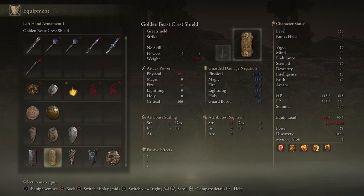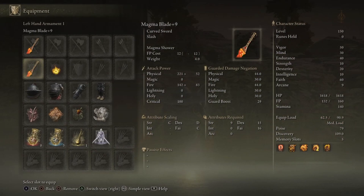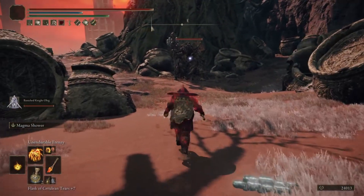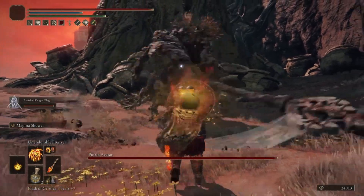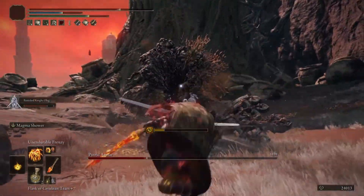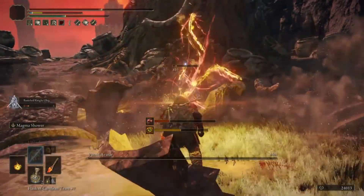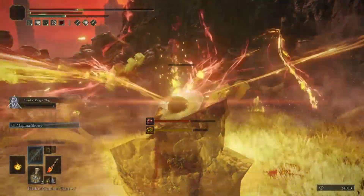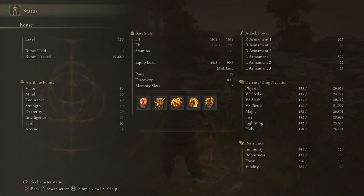The only talisman I'd maybe change is the Rotten Sword Insignia if you run a different weapon, which is recommended for PvP. For PvP, you should swap to Vyke's Spear — it builds up madness and you can run it with a shield buffed by the Golden Shield incantation. You really only need a brass shield or any medium shield with good physical resistance and low stamina cost. For PvE, definitely run the two swords since they pump out insane damage.